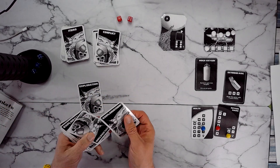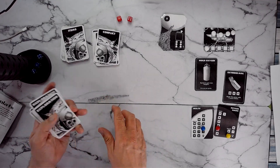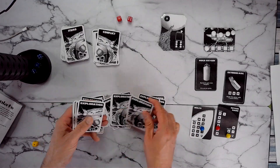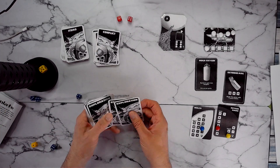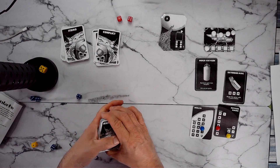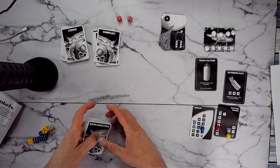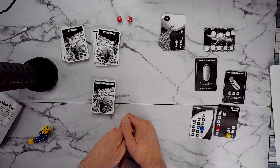This goes into the deck — without looking at it. Oops, got an upside-down one. Our deck is shuffled. That is one advantage of when you print them out rather than laminate — you sleeve them.